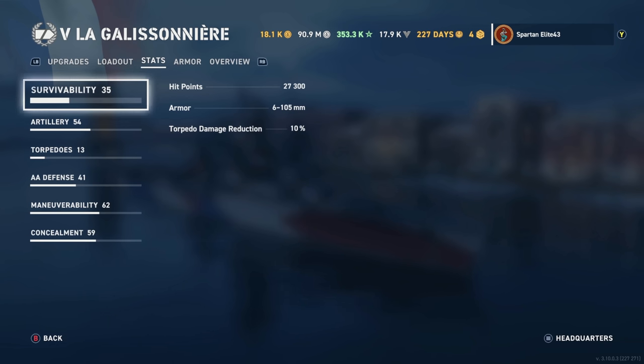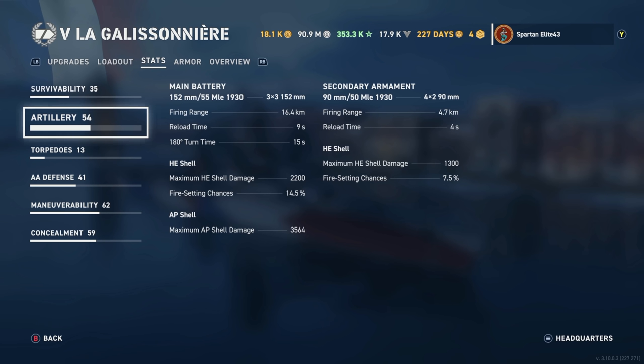For stats: 27,300 hit points with a 10% torpedo damage reduction. You have 152mm 55-caliber MLE 1930s — you get 9 of those in a 3x3 configuration. They reach out to 16.4 kilometers, reload in 9 seconds, and have a 180-degree turn time of 15 seconds.